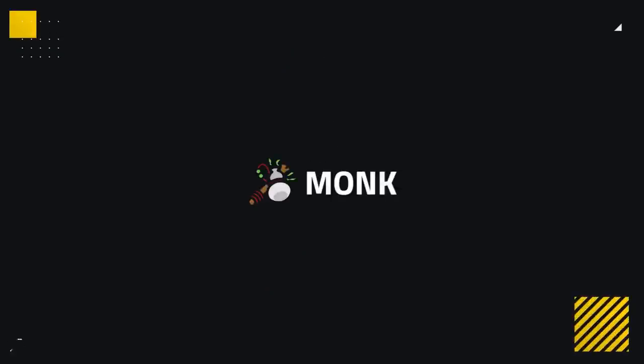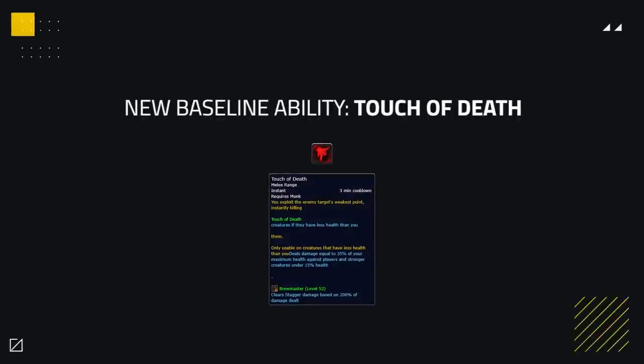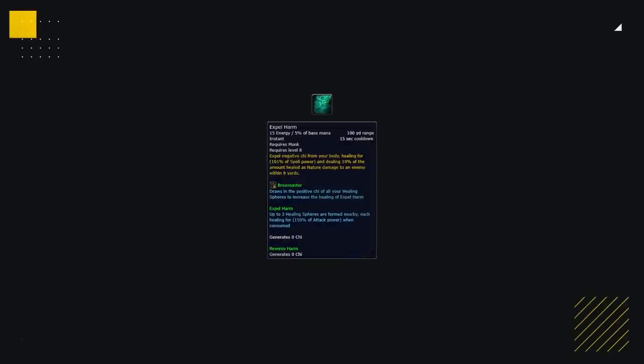Monks are up next, and out of all the classes have seen the least in terms of changes. The biggest is Touch of Death becoming baseline for all specs, which deals 35% of your max health if a player is under 15% health — a huge chunk of damage that really brings back the offensive nature of Mistweavers. Expel Harm is also becoming baseline, adding some nice extra healing and even damage for Mistweavers, that can be used whilst channeling Soothing Mist.